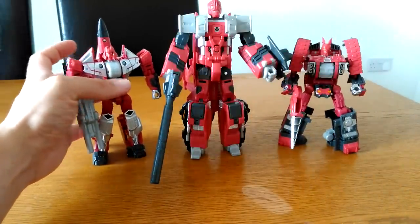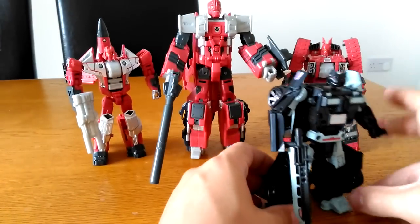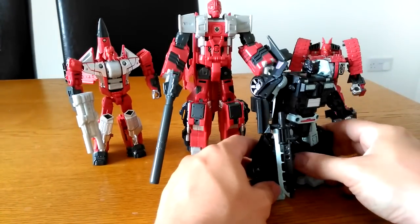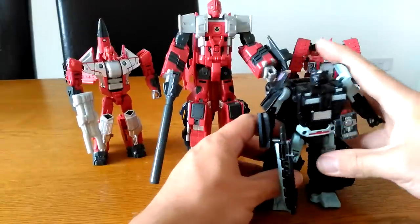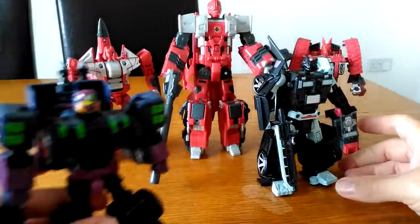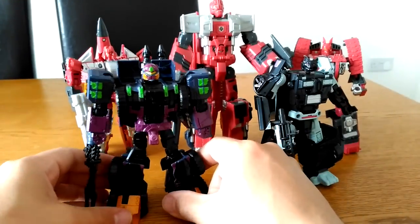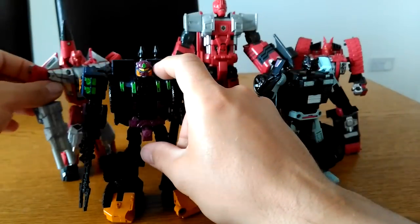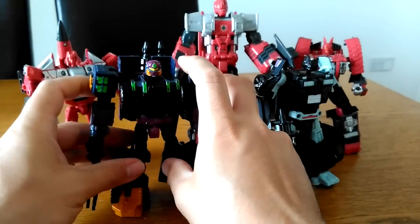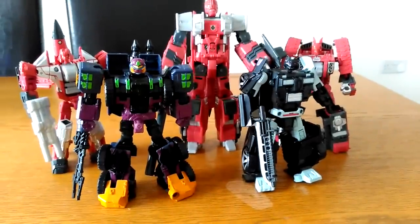So there you've got a picture of them all together, looking pretty cool. The Tri-Predacus Council and these two — Ravage and Tranchless — act as kind of secret agents helping with their agenda. Now I'm going to get them all combined and we'll have a look at Predacus in his combined form.